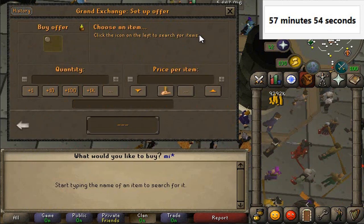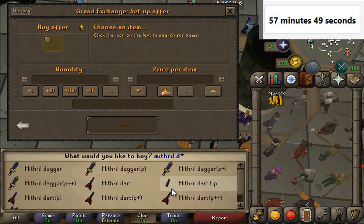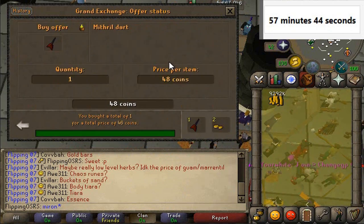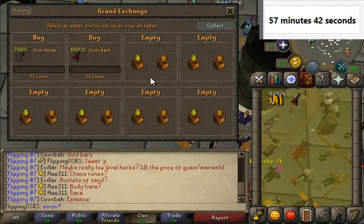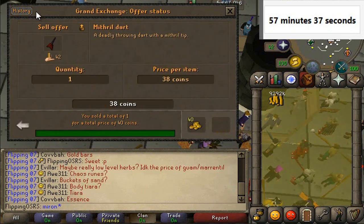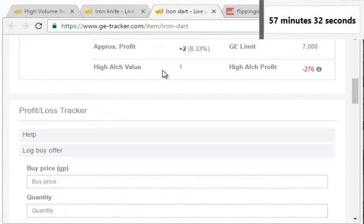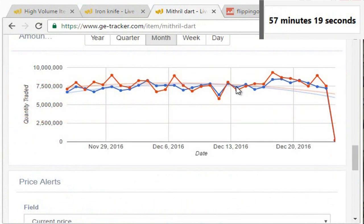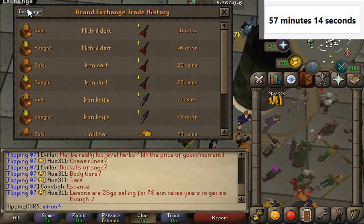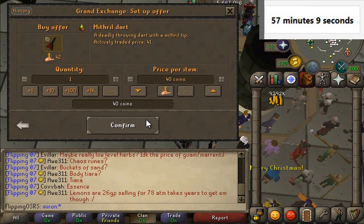I have a look at mithral darts. I'm pretty much going to try anything that doesn't have a 1 GP margin because almost every item in the game has at least 1 GP on it, and just having 1 GP margin can lead to it taking a long time to flip. Mithral darts — oh my god, so many trades there today. Wow, 6 GP on that — that's insane. We'll do 10,000 of those.